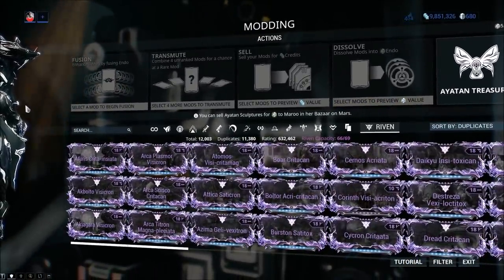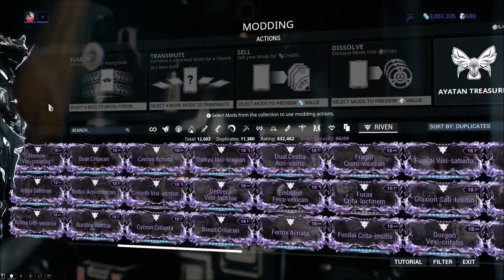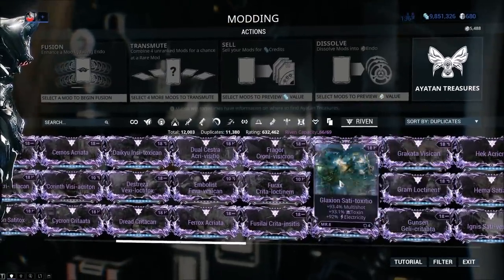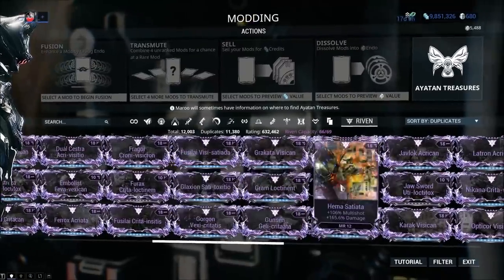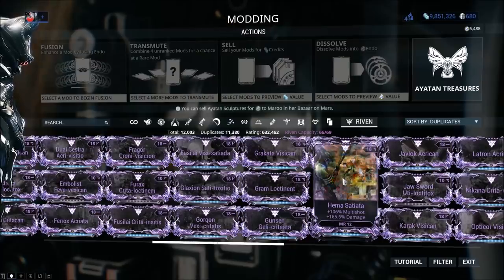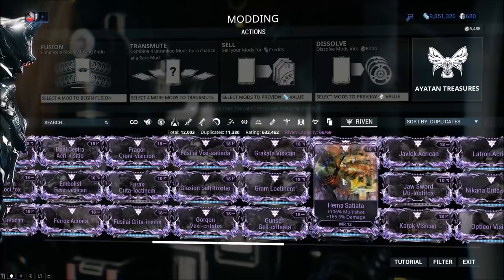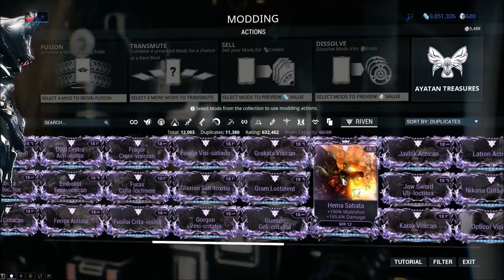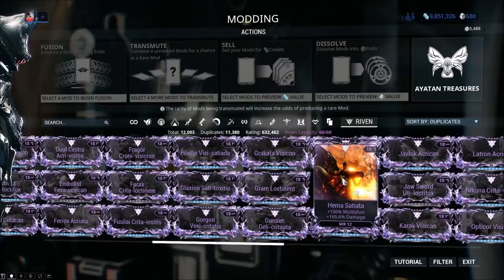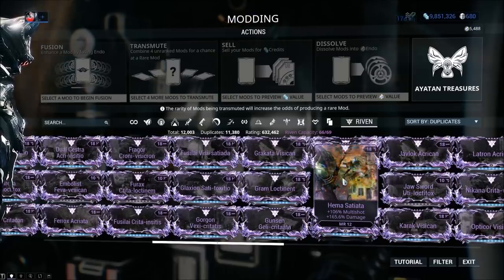Now let's look at the naming scheme for Rivens. All of them are locked to an individual weapon, and the name starts with that weapon — Fragor, Grakata, Gram, Glaxion, and so on. They can have different layouts: a double positive, a double positive with a negative (which means bigger values on the positives), a triple positive, or a triple positive with a negative. Having a negative stat means the positive stats will be higher.